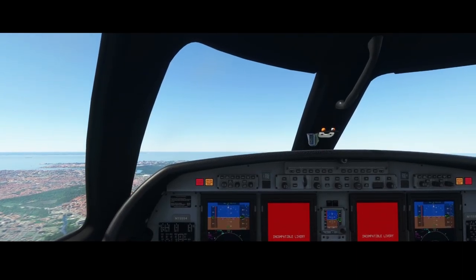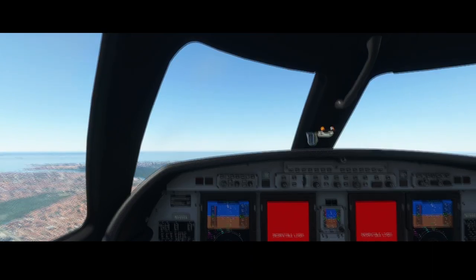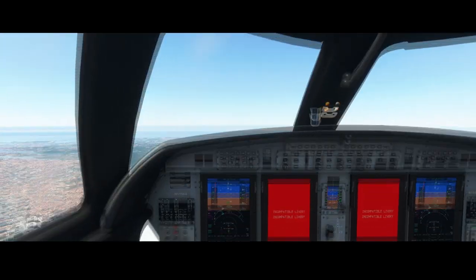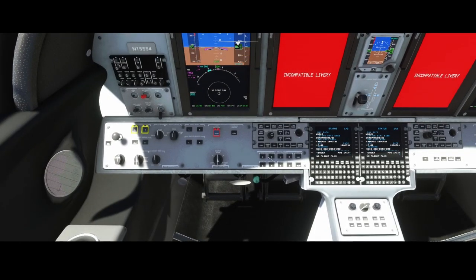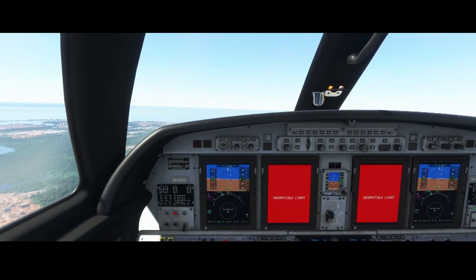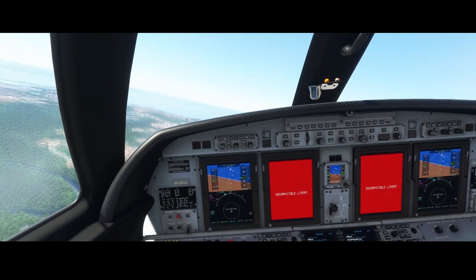Here we go — all kinds of alerts, which doesn't look good, but it is flying. Let's hide those alerts. We can see there's some work to do in the cockpit. Not all the buttons are working, which can make things difficult. For example, ice protection is not working, which would be really nice to have.